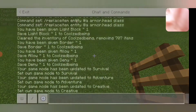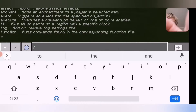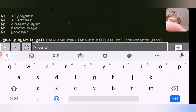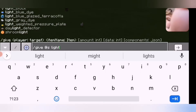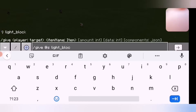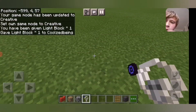I'm going back to game mode creative. Next up is the light block — this one is interesting. Just as the name suggests, it gives off light. This one here is level zero, so it gives off no light.